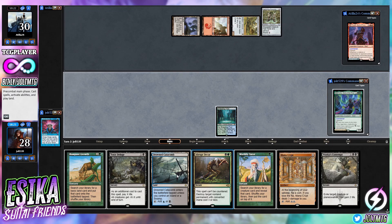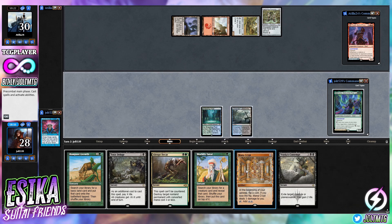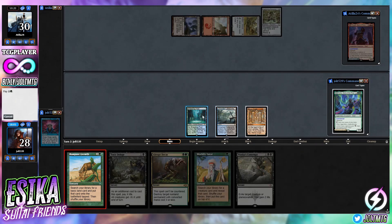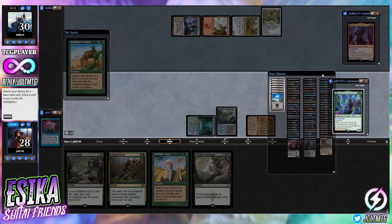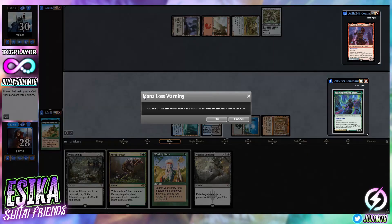I'm going to lead off with Drowned Catacomb, coming into play untapped, and go for Mana Crypt. We're not going to be able to go Rampant Growth and Abrupt Decay, so let's go Mana Crypt and Rampant Growth. We need one more black source if we want to be online for Varass's Contempt, so let's grab a Swamp. Anything else — pass the turn.